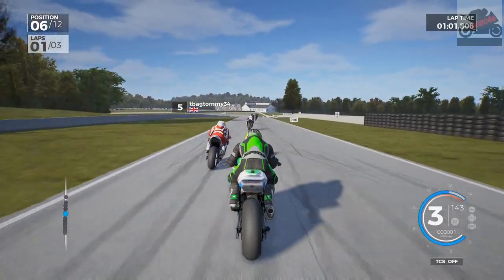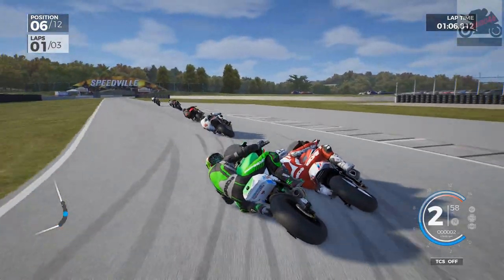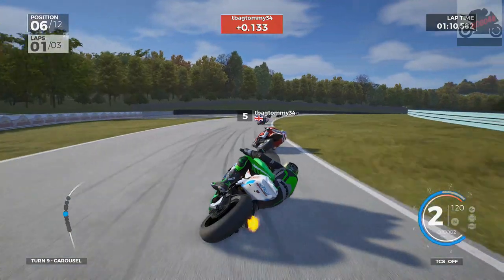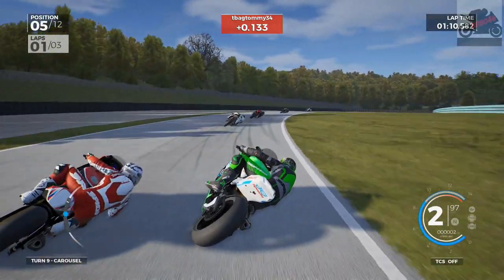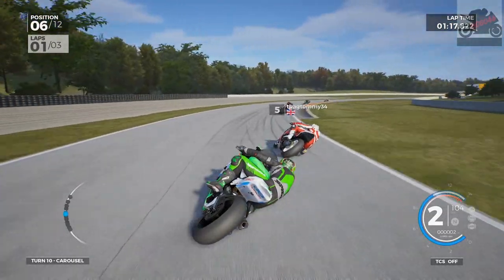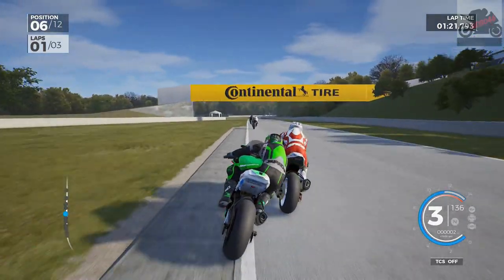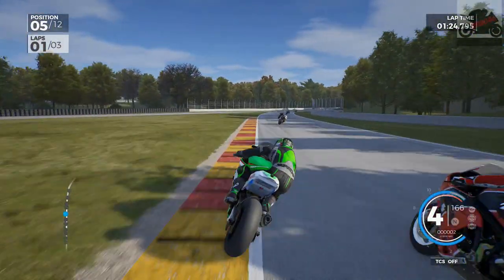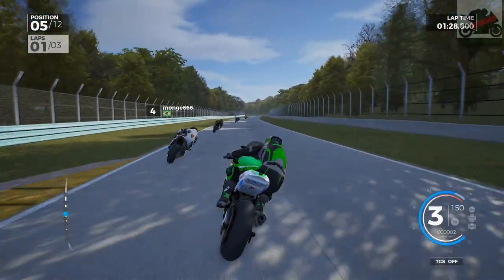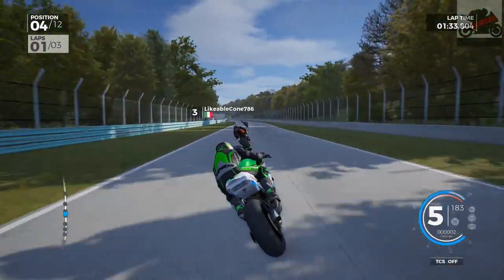Through the inside — that didn't work either. Around the outside. We're not doing that little kinky part, we're going through this part — this is another kink. This is a layout I actually prefer. And we've made up a couple of places, so we're up to 4th. Can we get 3rd on the brakes? I'm going to outbrake myself — a bit too wide, we're going to lose that, back down to 4th.